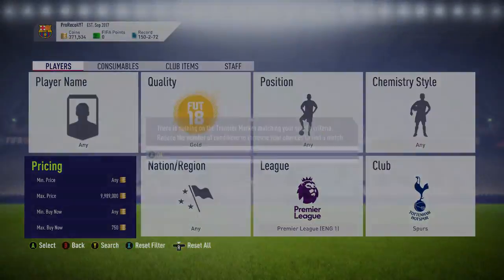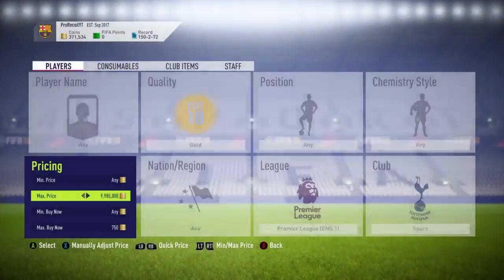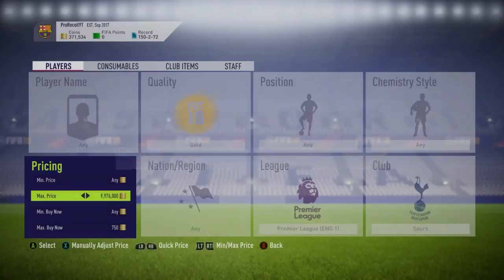As you can see guys, a very simple filter: quality gold, league Premier League, and the club Spurs. All you're going to do is snipe down from 750 coins and pick up as many cards as you can. Obviously it is difficult to pick up the card sometimes — it does depend on when you do it. I did this at night where it's usually the most difficult to pick them up.